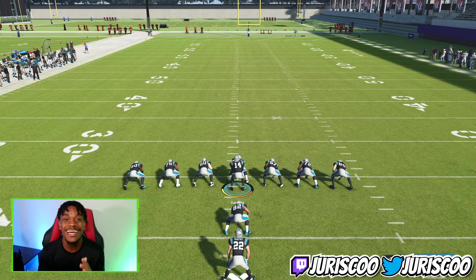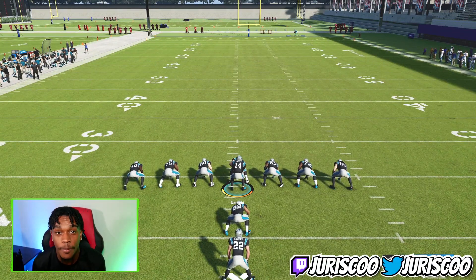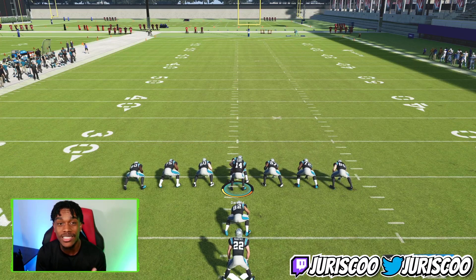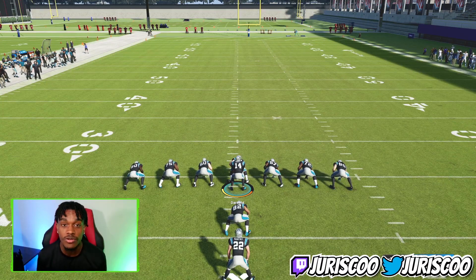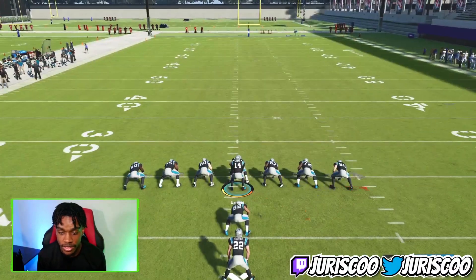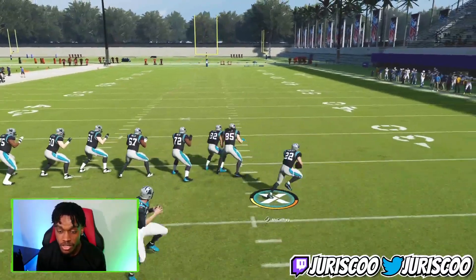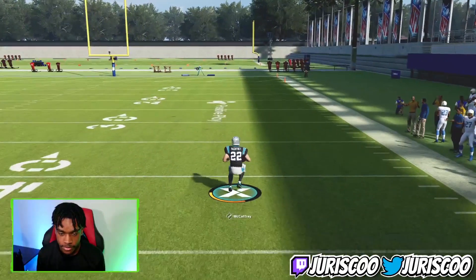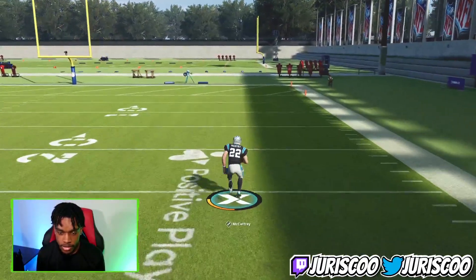I'm going to show you guys how to stop and go in Madden 22. First, I'm on next gen right here. The movement is slower than current gen — not bad, but just a little bit slower. I'm going to show you on next gen first. We have CMC right here, and I'm going to show you guys what it should look like when you're stopping and going. So you see right here — stopping and going, stopping and going.